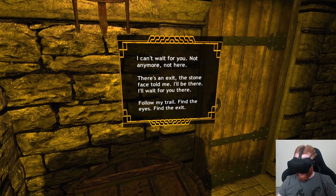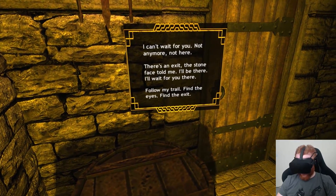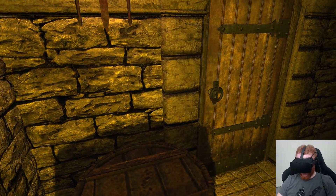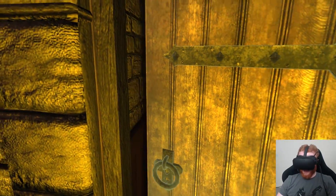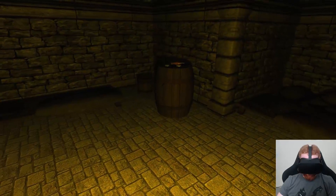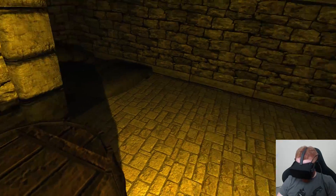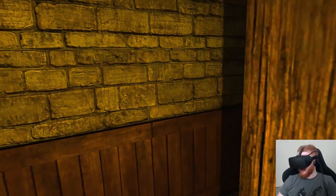So this note says: 'I can't wait for you, not anymore, not here. There's an exit — the stone face told me. I'll be there, I'll wait for you there. Follow my trail, find the eyes, find the exit.' So I'm trapped in this creepy dungeon and I have to find the exit. Pretty simple. Like I was saying, I'm really pumped to play some horror games in VR because I love horror movies and I loved the limited amount of horror games they had on the Vive.